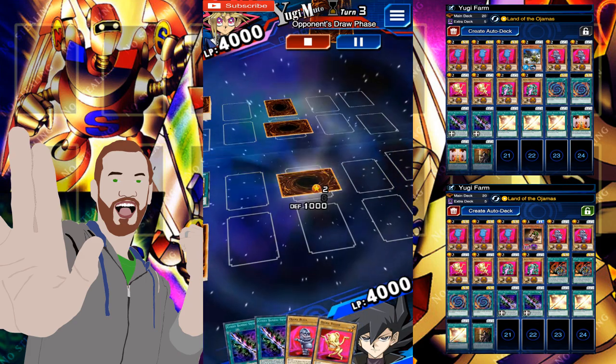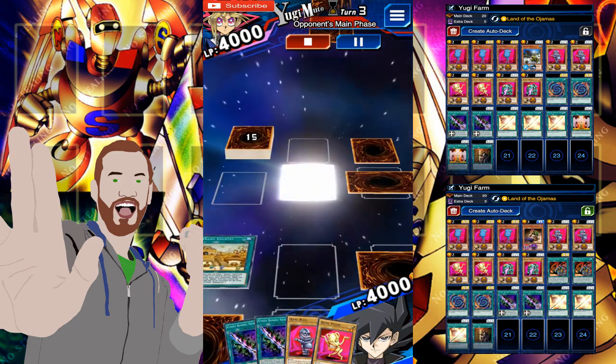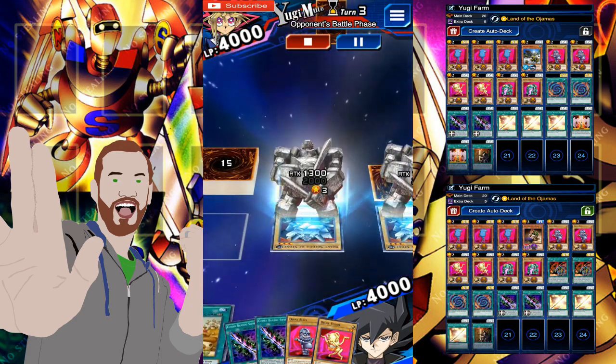All right, let's go. So this Ajama deck — the main point of this deck is to get two Ajama Knights to the field. Once you have that, he won't touch you and you're sorted.